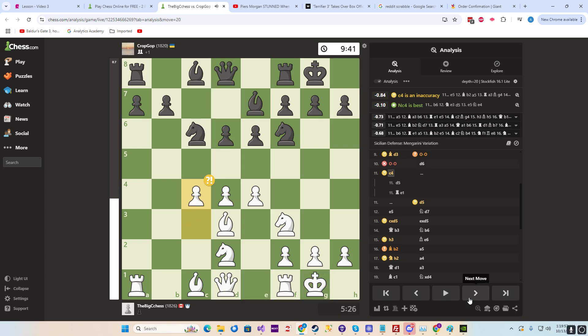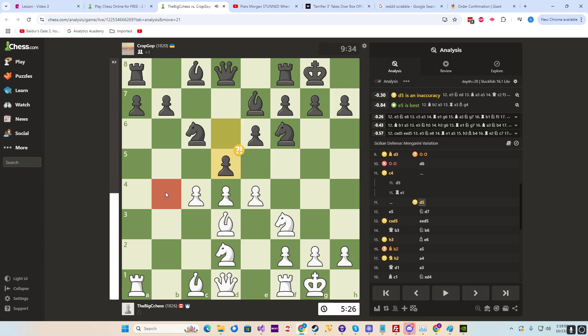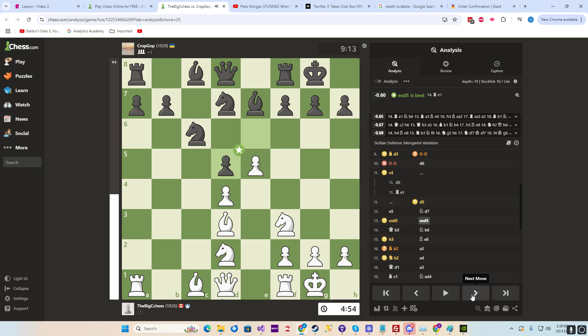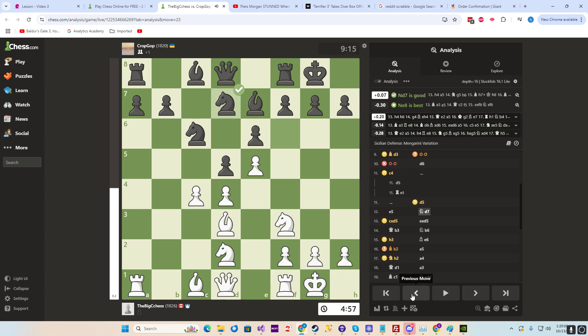I watched Gotham's course and he likes it. But we give up the square right here. We go there, we take. I don't know what would have been better — just h4. A lot of times this happens.